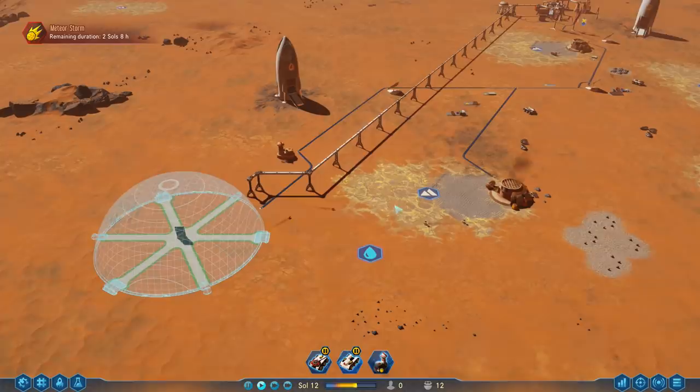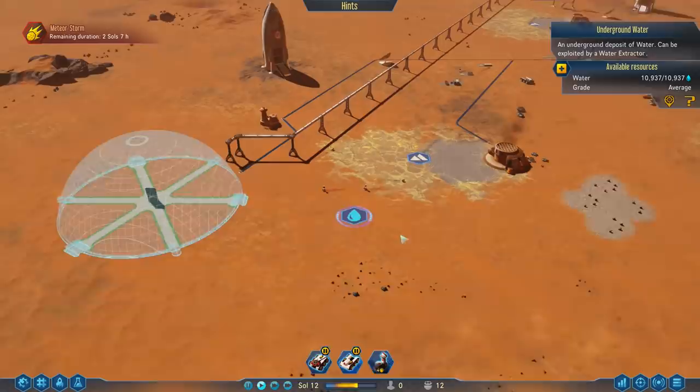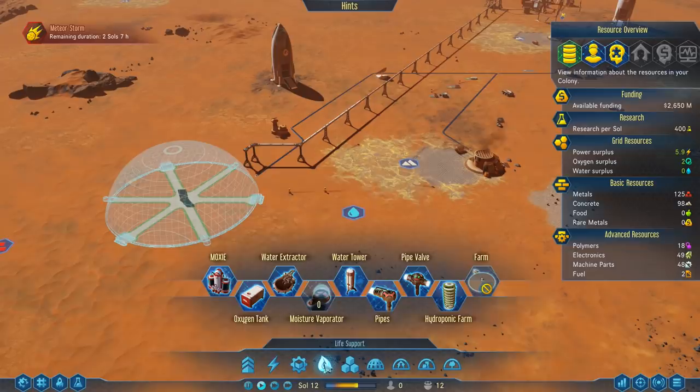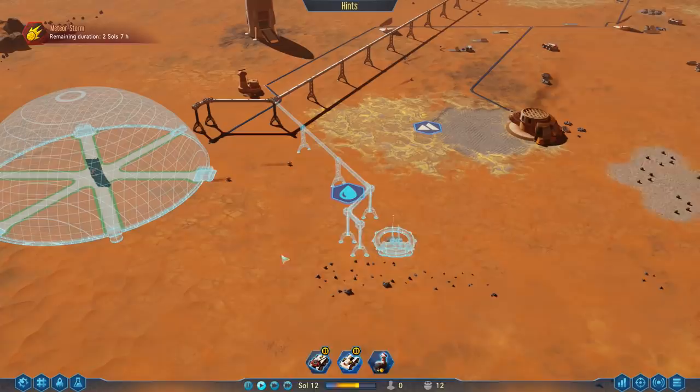Hi, and welcome back to some more Surviving Mars. We are already building our first dome, but before we bring the first colonists we are going to need a few more things. First of all, water — that's one of the reasons we are building down here, to be close to the underground water deposit. We can already place the water extractor, preferably not too close to the dome. Connect it with some pipes and a power cable.